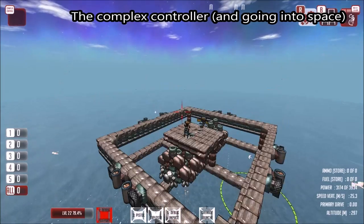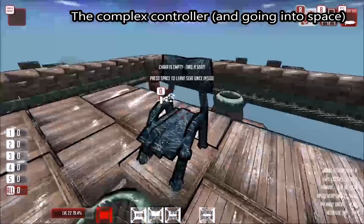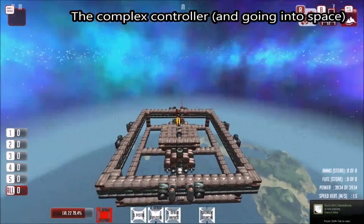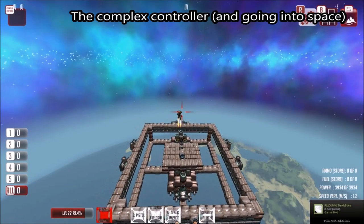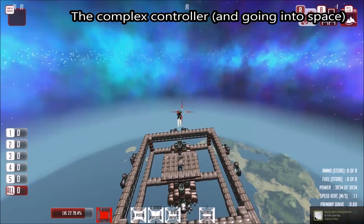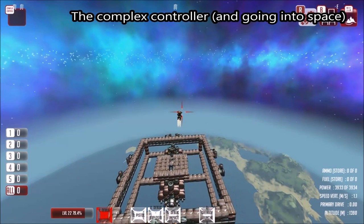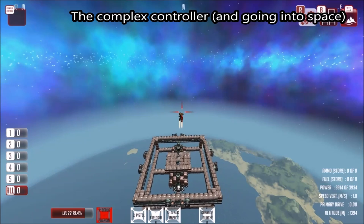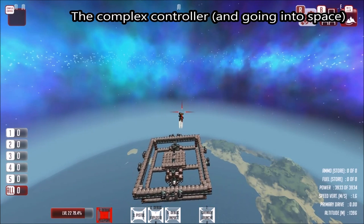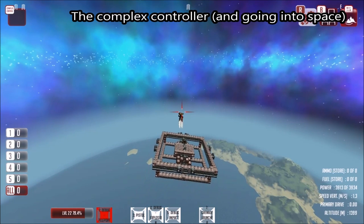We can take ourselves into space like this. I'm putting myself in the chair — now that we're actually in space hovering, I can press right, left, and forward to push this platform around in space.